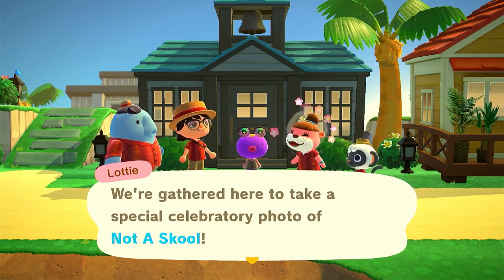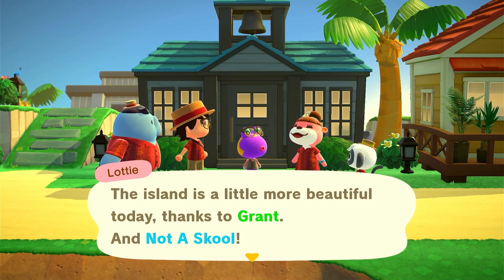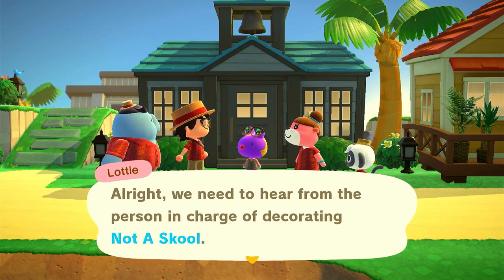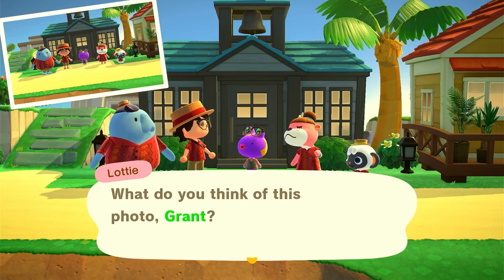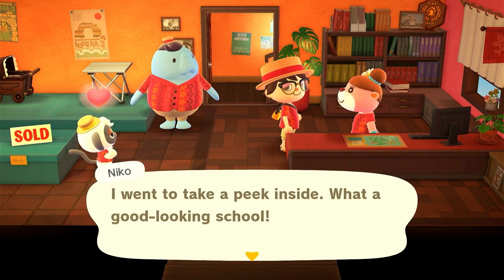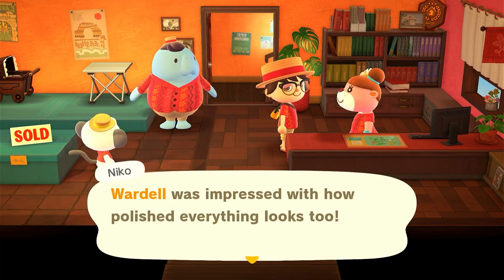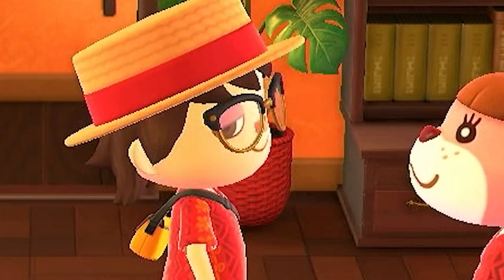We got to take a picture outside. Does anyone have a camera here? And now we're gathered here to take a special celebrity photo of 'Not a School.' The island is a little bit more beautiful today, thanks to Grant and Not a School. I can't wait to see what the future holds for students and teachers. We need to hear from the person in charge of decorating Not a School. Grant, a few words. I'm saying some words. Let's take a celebrity photo - it's perfect. Well, that was interesting. We made a school called Not a School. Can't believe we built the ugliest school in Animal Crossing.